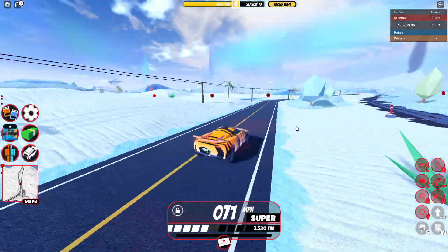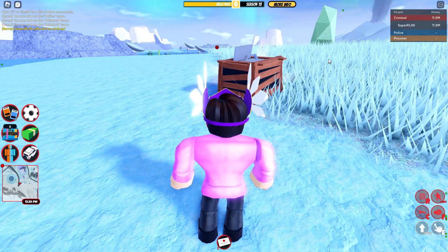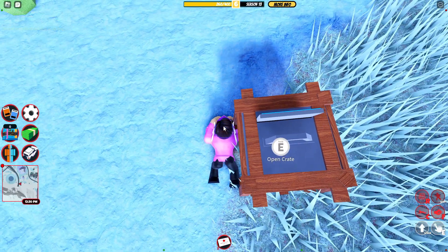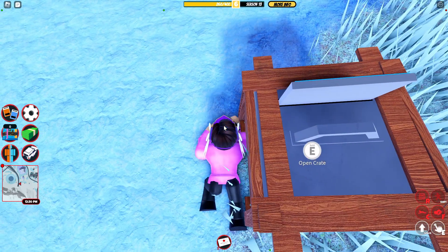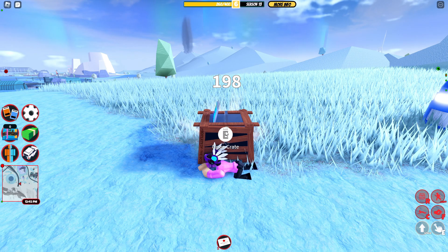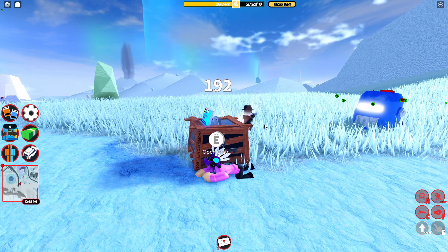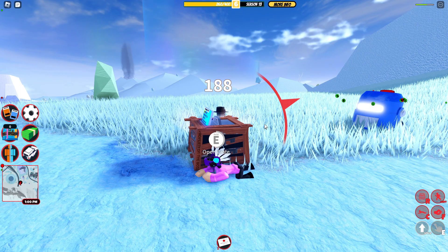That's pretty much all you need to know — now let's get into this. So I finally found an airdrop and I'm on the criminal team. What you want to do is just crouch on one of the sides — it doesn't really matter — and you want to take as much cover as you can so that you stay alive as long as possible. Then you want to start holding E on the crate and see how long you can survive.